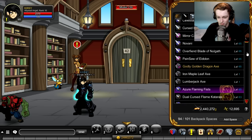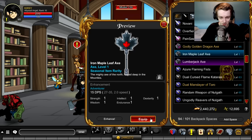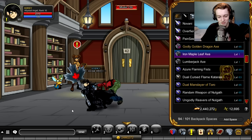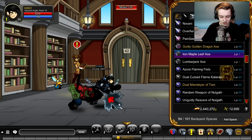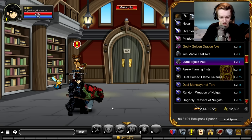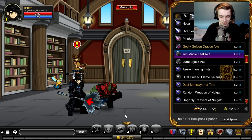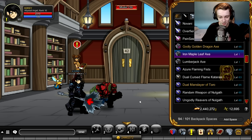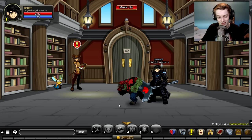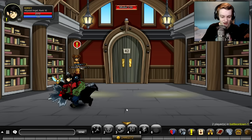And then we have the weapons: the lumberjack axe and the maple leaf. Those are all the items in the Canadian Thanksgiving shop, which is actually not its own shop but it's in the October shop. They're new items today and they're seasonal items of course. So if you want to pick up any of these items — if you want an axe for your character, or you just want to hold the big maple leaf, or have a lumberjack pet which is a member pet — I thought I'd just make a quick video to let you guys know. Have a happy Canadian Thanksgiving if you're in Canada!